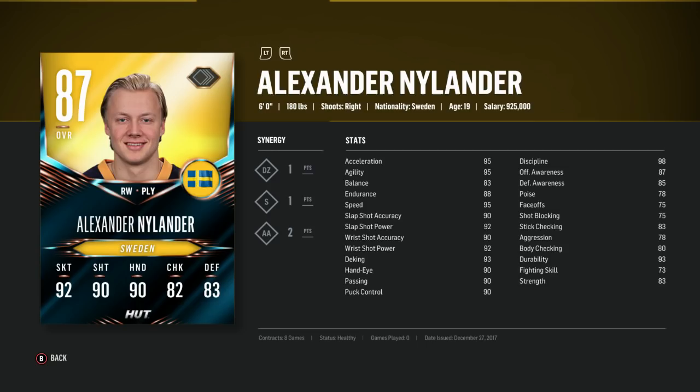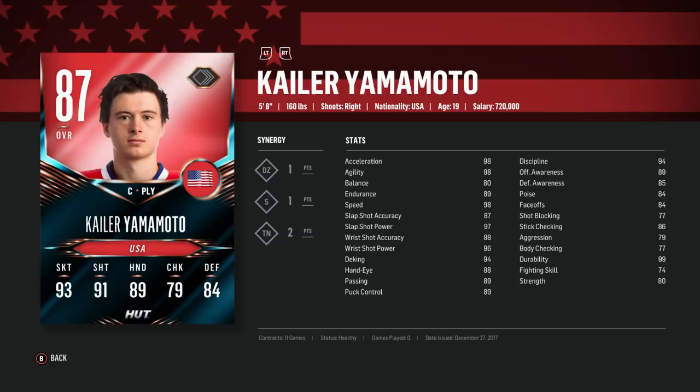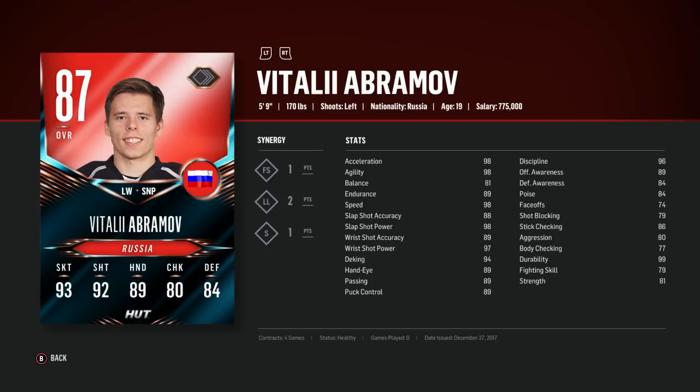Let's talk about the best shooters now. Alexander Nylander: 90 plus shot accuracy, amazing at puck skills, and ridiculously fast — that's what you need to know about him. Sam Steele, in addition to his near 90 shot accuracy, his shot power is insanely high and he is really fast. Yamamoto: maxed out speed and deking with synergies means all those crazy dekes you dreamt of doing can be done at a fast pace. Abramov, similar to Steele, but with deking skills to complement him as well.